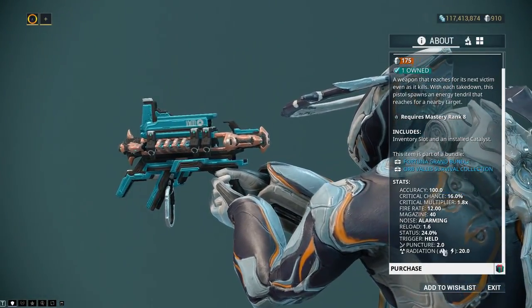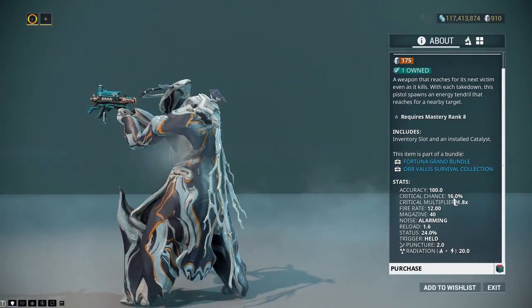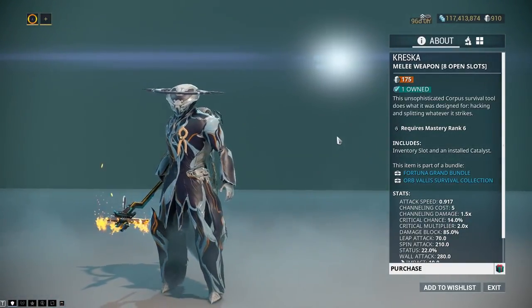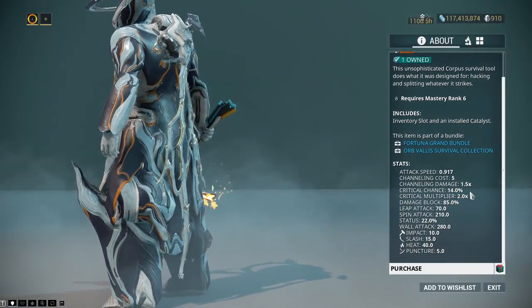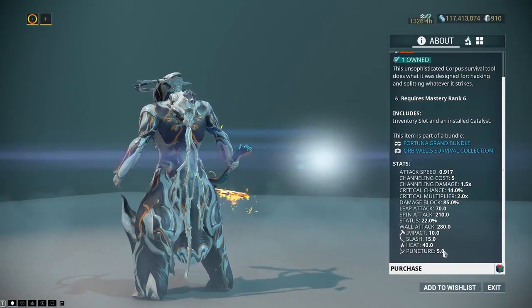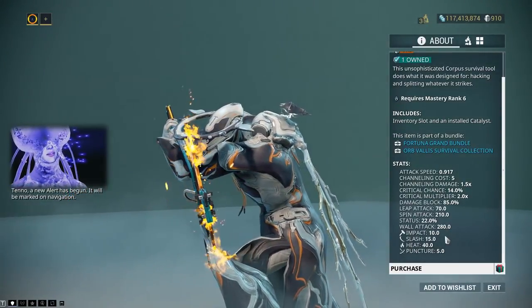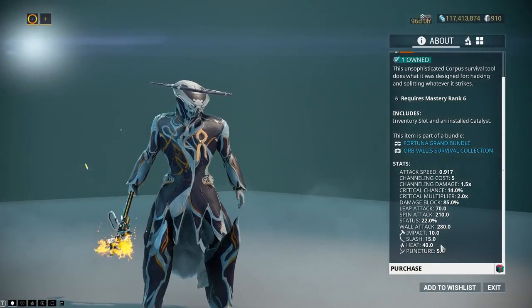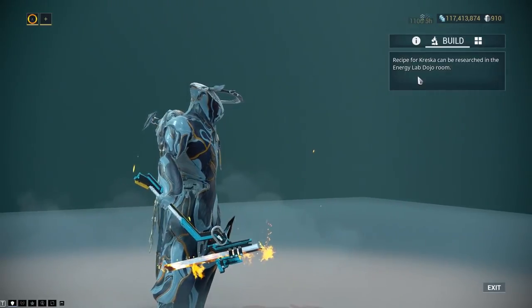The Ocucore is a secondary with puncture and radiation damage, nice status percent, but still kind of weak on crit. There's also the Kreska, a new scythe-based weapon with okay attack speed, okay crit chance, decent status, but damage seems low with 5 puncture, 40 heat, 15 slash, and 10 impact — very heavy on the elemental side. Its blueprint will also be in the Energy Lab.